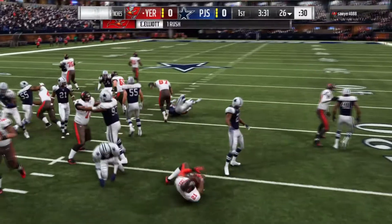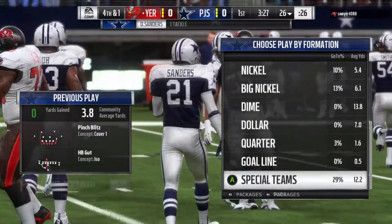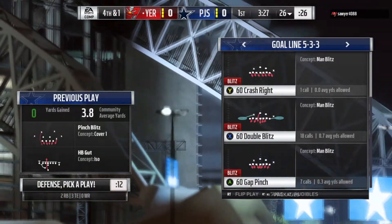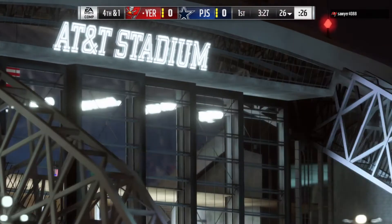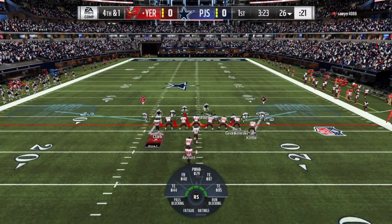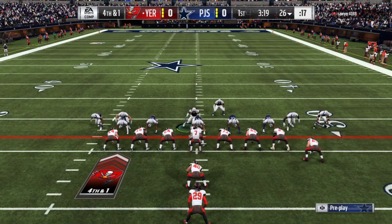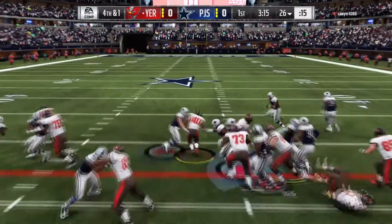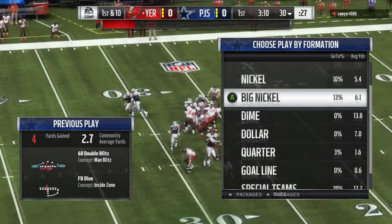He's going to run — yep, here it is. You ain't getting nothing. Deion Primetime Sanders, I swear — he makes every tackle, best card in the game. He's going for it on fourth down — looks like QB sneak. Playing for QB sneak. All you need to do is the 60 double blitz to stop QB sneak: baseline, spread your D-line, pinch them inside. He's gonna try to go to the right — he's gonna get stuffed.